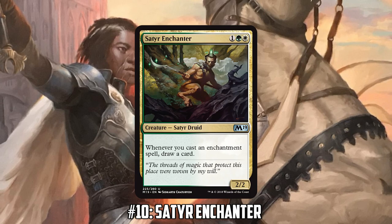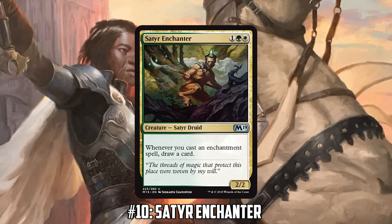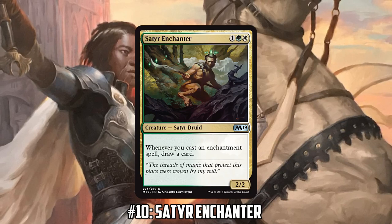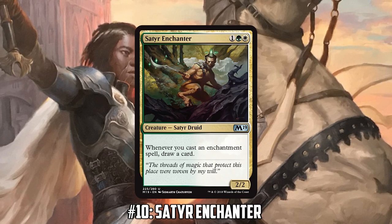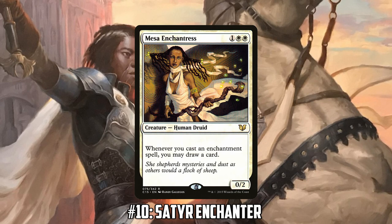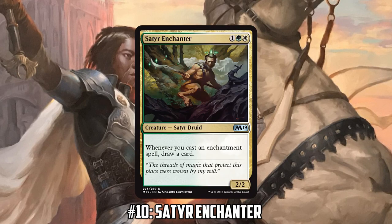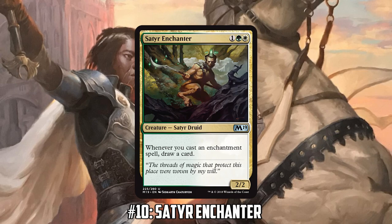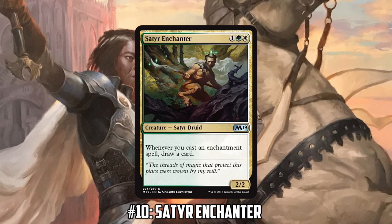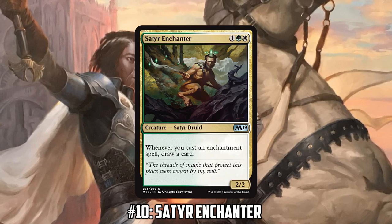This top ten is my favorite cards I'm excited for, not necessarily the most powerful. If we were doing the top ten most impactful cards, Satyr Enchanter might even rank higher. With Satyr Enchanter we're now at six of these draw-a-card-when-you-cast-an-enchantment effects. Is there a risk that we have too many? If you're building Enchantress in Commander, do you just play all of them if you have six or seven similar cards?